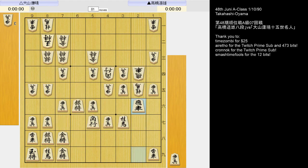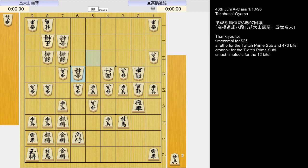6-5 pawn. If rook takes, then the knight falls. So he played 6-8 bishop. And now if 2-3 rook, this is about even. He played 5-5 bishop instead, and now if 3-4 pawn, this is a little better for Black.